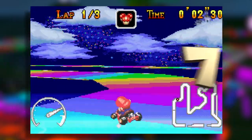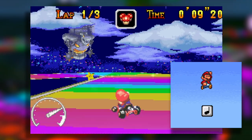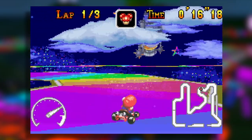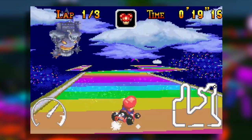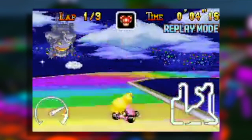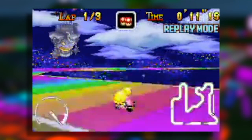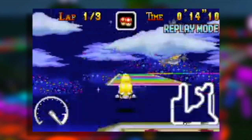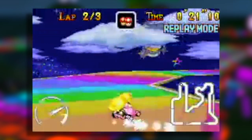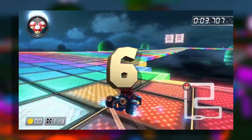Mario Kart Super Circuit's Rainbow Road is absolutely insane. Characters can bounce off guard rails that act like bounce pads, allowing you to skip parts of the track with speed run tactics. It can be really difficult if you don't know what you're doing, but very skill-based for experienced players. It has a cool background referencing Paper Mario 64 with Bowser's Castle in the sky. I really like this track because you don't even need many items if you're good at handling your kart — you can bounce off rails and jump past opponents.